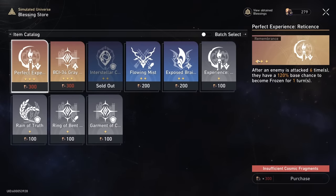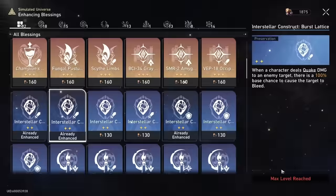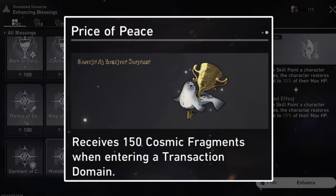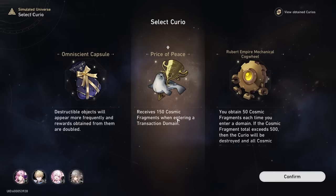Anyway, this strategy that he provided is a guaranteed way for anyone to buy almost every blessing and curio in the game. This strategy is the closest thing to a guaranteed win. However, there's one exception — you'll need this in order for it to work: the curio called Price of Peace, and you need this at the start of the run.